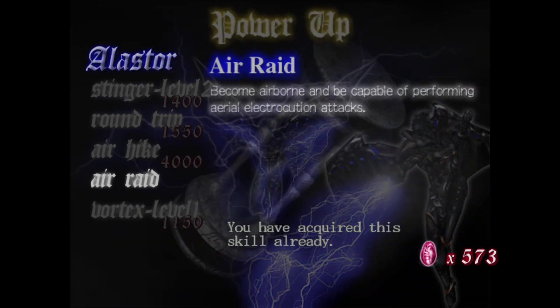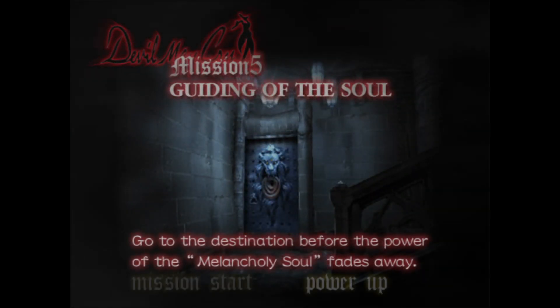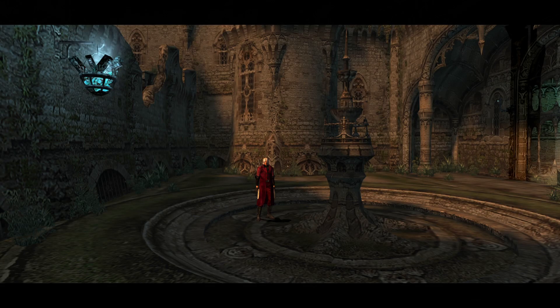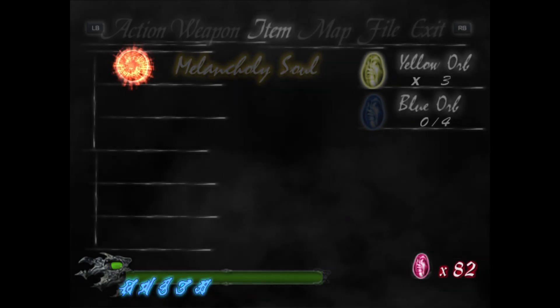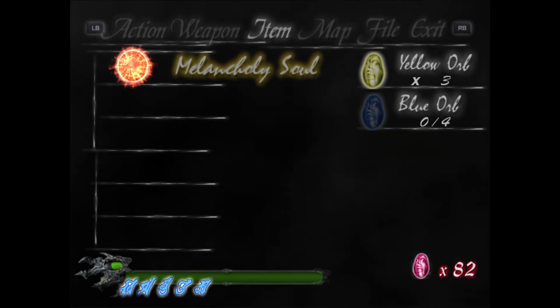We have enough money for the air raid — let's buy it. And yeah, mission 5: Guiding of the Soul. Go to the destination before the power of the melancholy soul fades away. I should probably — and I was supposed to do this between episodes.